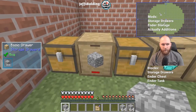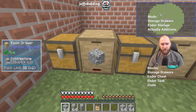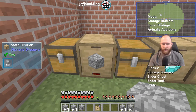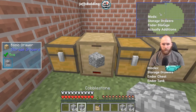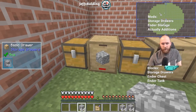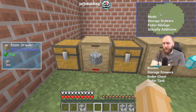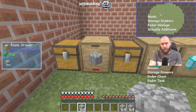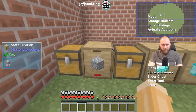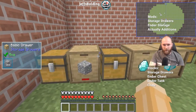To remove one item from a drawer, left click; for a full stack, shift left click. To put items in, right click for one or double click to put in as many as possible. If you add a void upgrade, any extras of that item get deleted when you double click. However, if a stack is removed and the drawer is not full, it will not void the item.